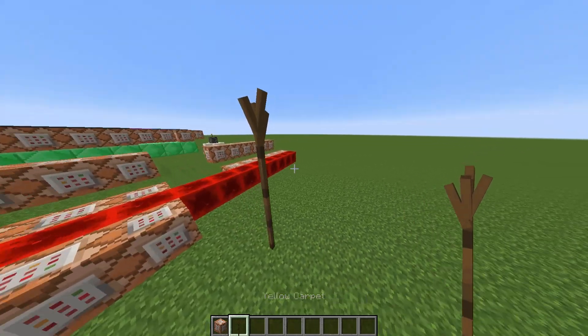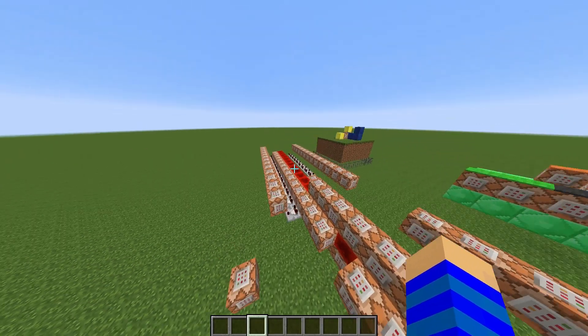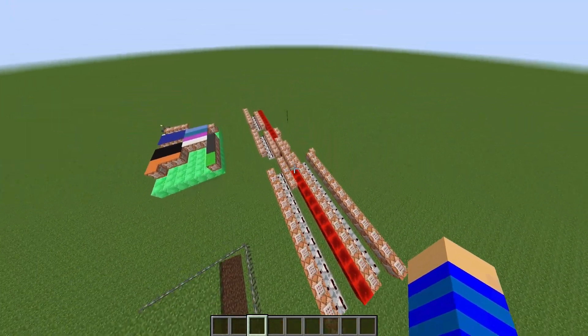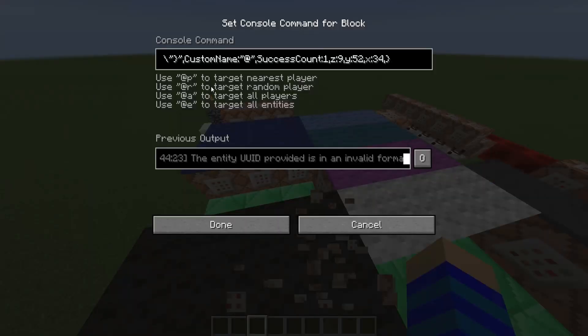I also teleport a custom block model I made to them. The custom commands are not complicated at all — it was more about the creation of custom commands — whereas the only tricky part was changing the last output line. Unfortunately I don't think you can write anything there directly, so I just used some other commands and changed some entity names.